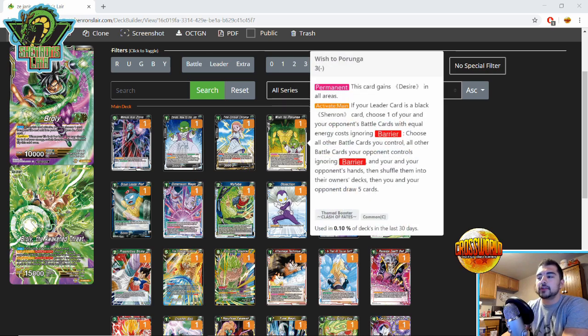Wish to Purunga is a more under-the-radar card, not one of the best cards by any means, but pretty interesting. We know from playing the game that Chain Zeno can really deal with this type of deck. This card's permanent ability gains Deflect in all areas. Activate Main: if your leader card is a Black Shenron card, choose one of your and your opponent's battle cards with equal energy costs ignoring barrier — choose all other battle cards on both sides ignoring barrier — and shuffle them and both hands back into the owner's decks, then both players redraw five cards. Basically you and your opponent both keep a card of the same energy cost, shovel both boards and hands back into the deck, and redraw five. It's almost like getting Chain Zeno'd. Your opponent usually only has Path of Greatness on board, but if they have Roshi or Shen you can leave those and use this. Even if they keep Path of Greatness, you mess with their hand — they only redraw to five cards — so if they had eight to eleven cards you basically neg six-ish, messing up their Height of Mastery Victory Strike combo.